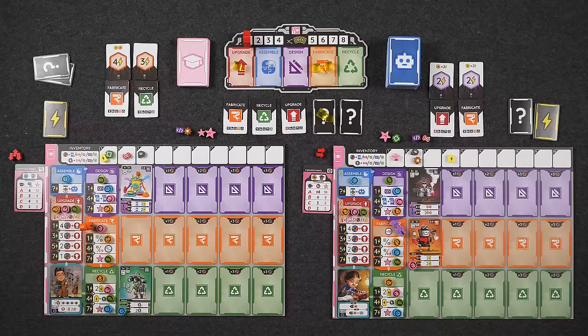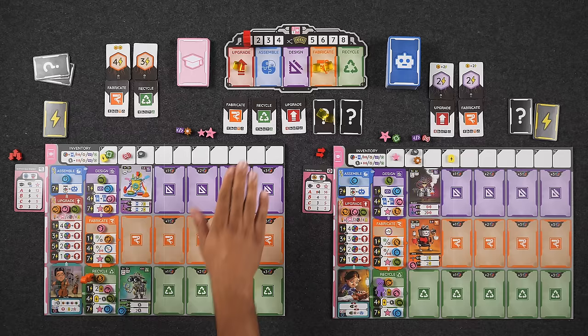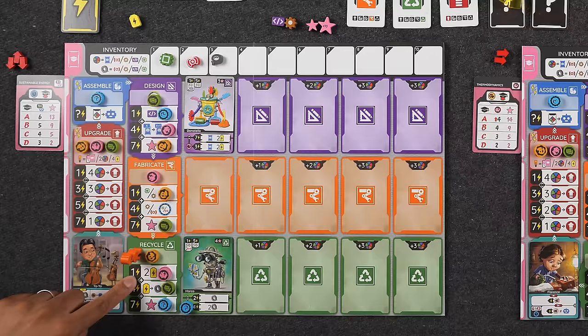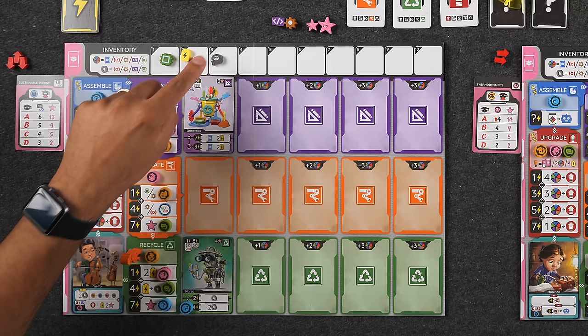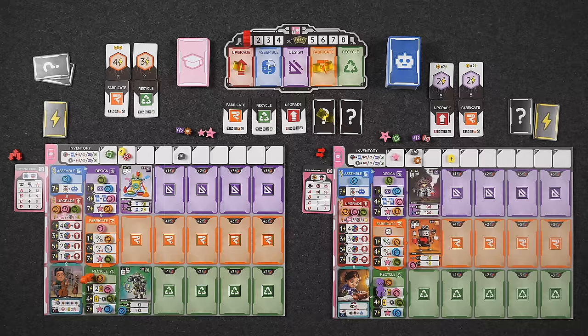Finally, we end with recycle — only Naveen can resolve this phase. He has a total of three energy, no board modifiers since the AI played it early. He spends a battery to reach four total energy, gaining two batteries from the first row. He decides not to convert a battery to duct tape at the second row. Because he has four energy, his upgraded Marco gives him two duct tape. That's why he spent the battery — instead of spending one for one, he spent one for two. He's spending one battery to access Marco's upgraded ability.